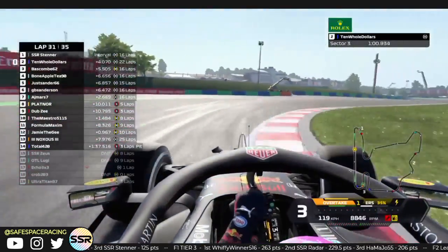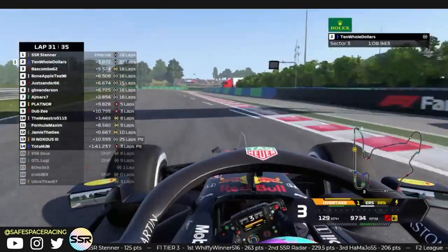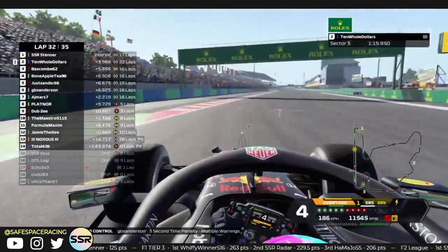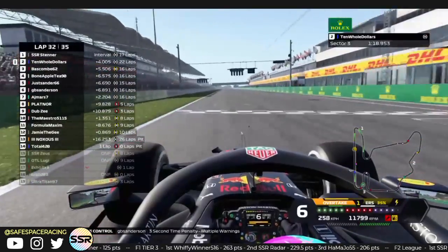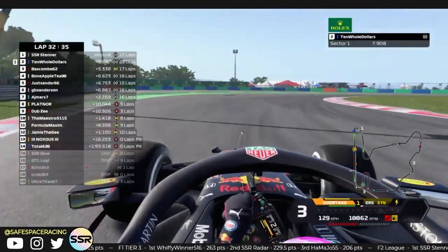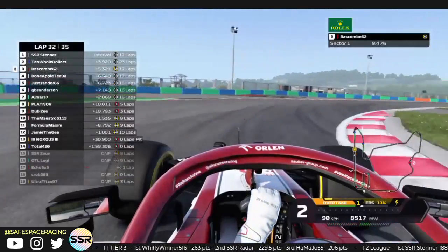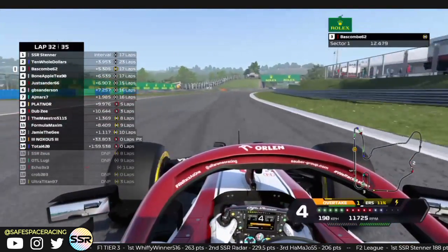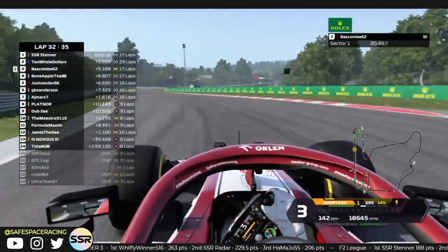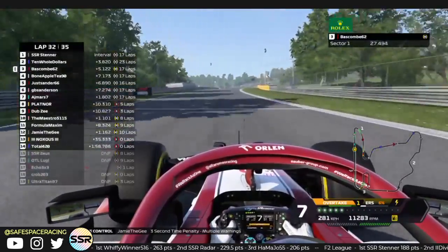Stenner has pulled out to a four-second gap over Ten Old Dollars, who is doing very well to hold on with 22-lap-old hards. GB picks up a 3-second time penalty. Knox and Total are both in the pits now going on the softs. Even though they're not in position to score a point for fastest lap, they could be taking that point away from someone — could be valuable in the constructors and drivers championship. One point can make a big difference. Jamie picks up a 3-second penalty.